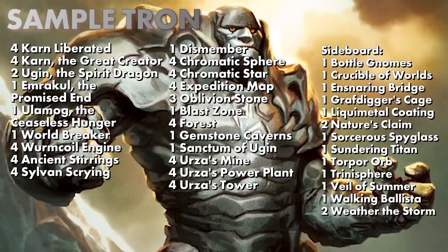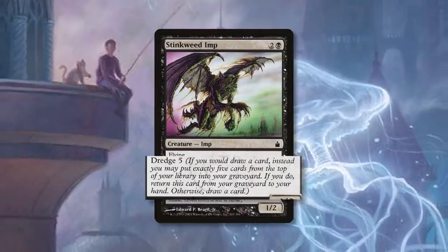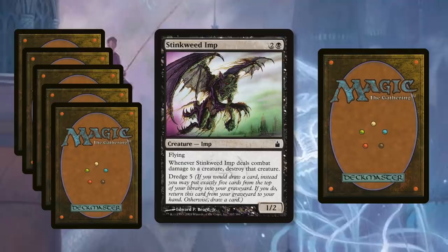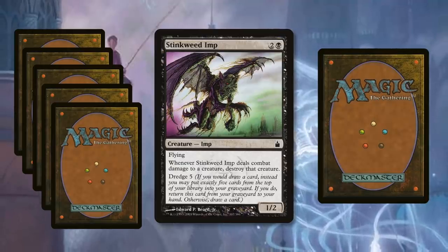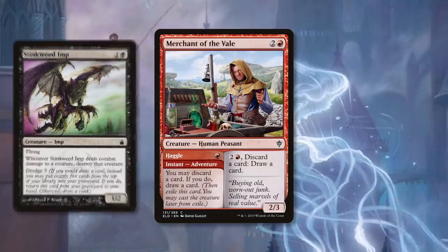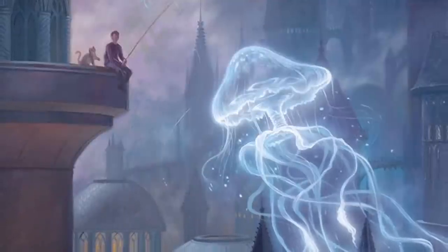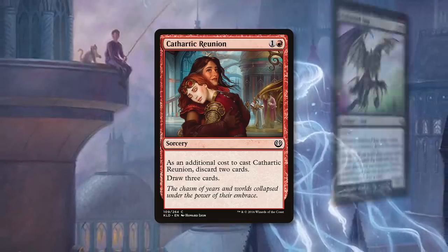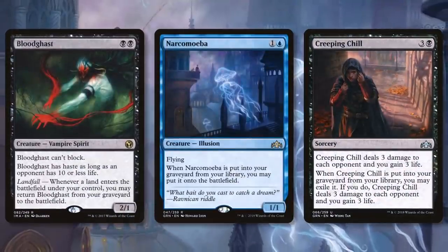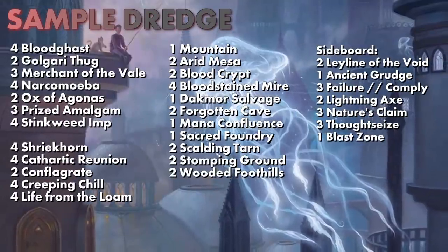Dredge is based on the dredge mechanic from original Ravnica, letting you mill cards instead of drawing to return dredge cards from your graveyard. Normally you cast the adventure half of Merchant of the Vale, discarding Stinkweed Imp, then use the draw trigger to dredge five cards. Turn two, Cathartic Reunion triggers additional dredge effects, milling cards like Prized Amalgam, Creeping Chill, Bloodghast, and Narcomoeba — building a sizable army by the second turn and dealing significant damage.